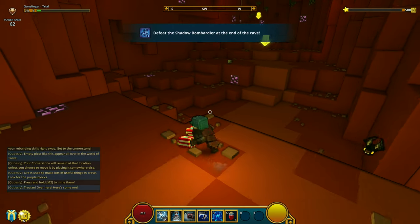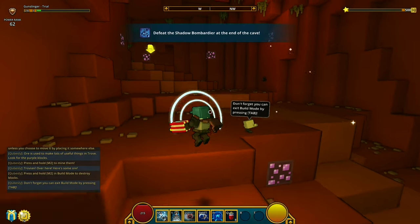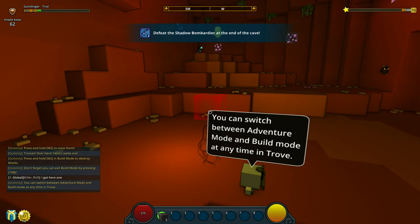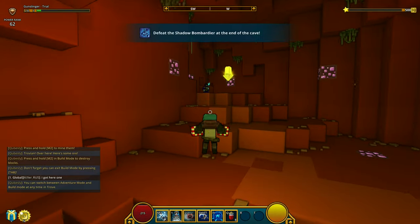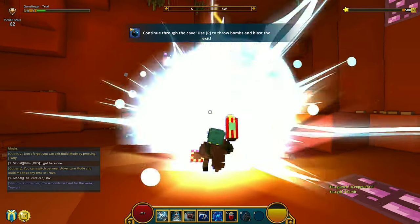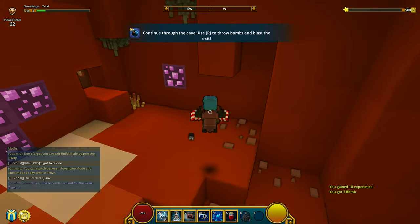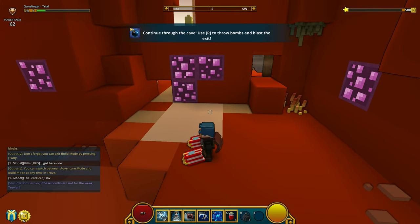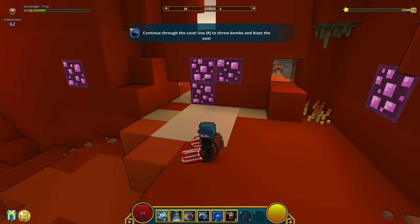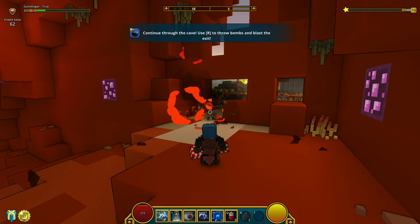Where's the bombardier? I can't see him. Then I exited build mode by pressing Tab and there goes the shadow guy. Can we snipe him? Oh yeah — and he's defeated. Continue through the cave. Use R to throw an item — I can't describe that item because YouTube is sensitive with that word. Let's use the item.